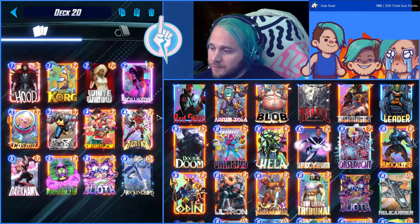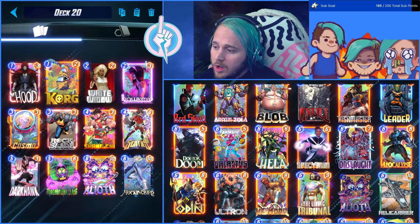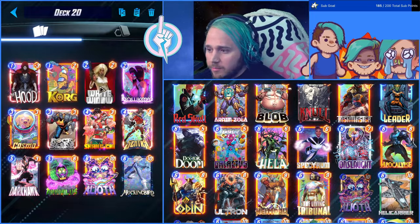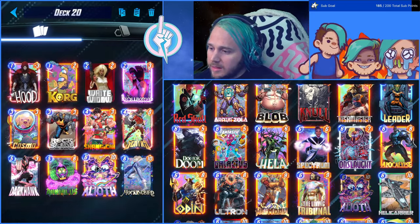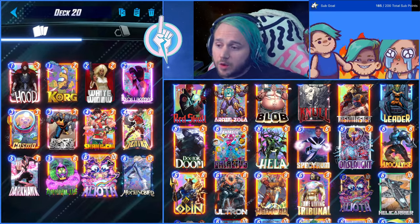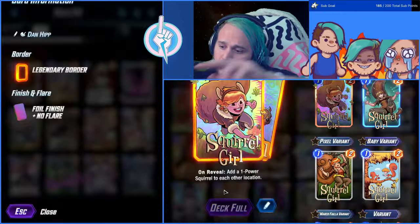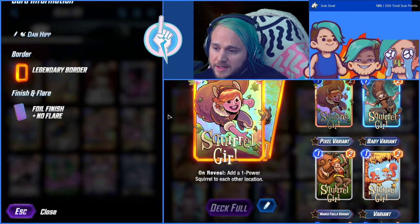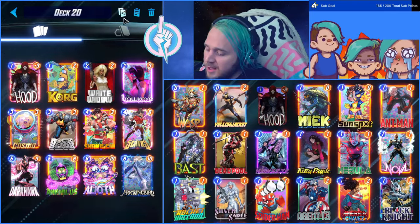You could play Hood, White Widow, Hawkeye, Sentry on four, Nihilus on five, then use A-Liya to block their last play. Alternatively, go Corg into Rockslide on three, White Widow or Hawkeye on two, then drop Darkhawk on five and finish with Mockingbird or A-Liya. This deck can both take and lose priority. For taking priority early, a great example is Squirrel Girl — she goes wide by putting two extra cards in locations, giving you more power across all three locations right away.